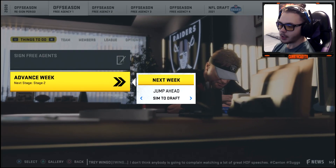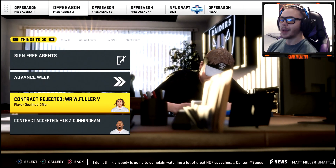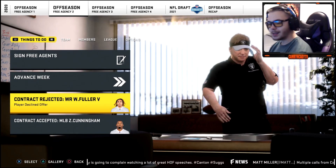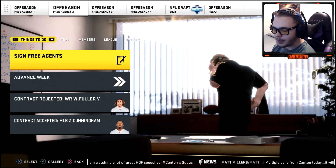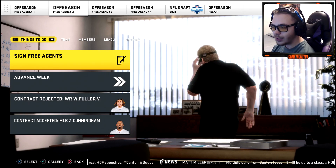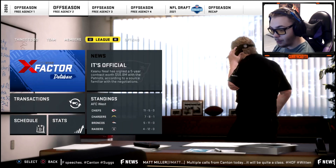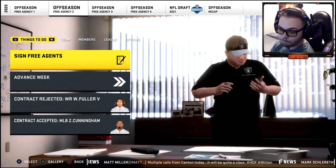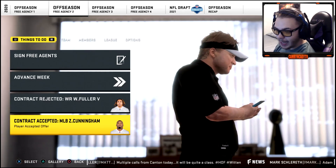Will Fuller rejected us — that's the second big-name free agent to reject us. That puts a hole in our plans. We're going to have to address receiver in the draft. At least we get Zach Cunningham as a linebacker, but not really happy with this free agency period.